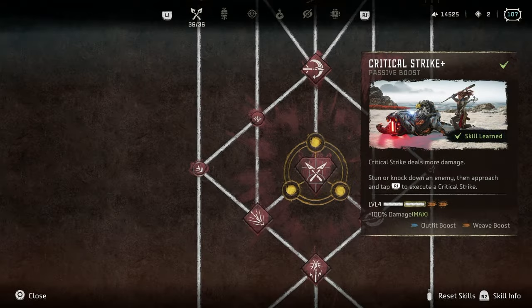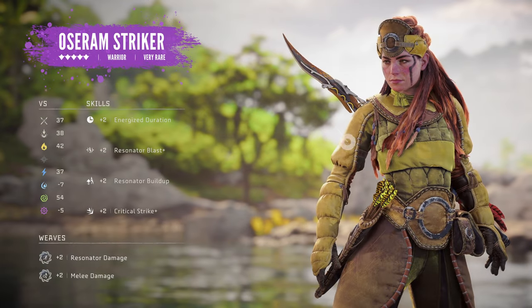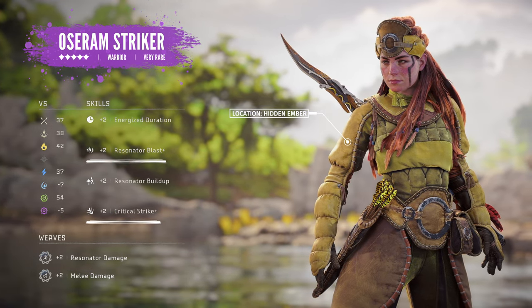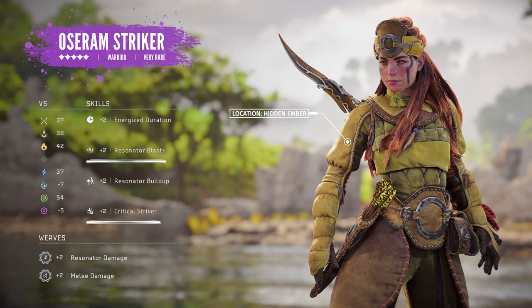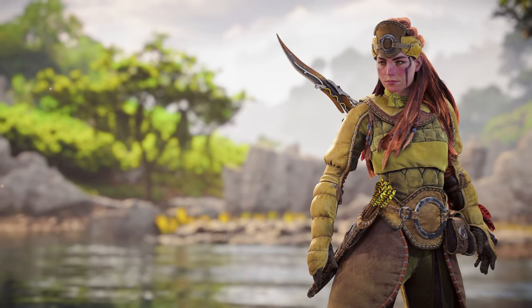To achieve Critical Strike and Resonator Blast Plus level 4, you'll want to unlock their respective passive boosts from the Warrior's skill tree, as well as equip an outfit like the Osurum Striker, which has a built-in plus 2 Critical Strike and Resonator Blast perks. It also includes a Resonator Buildup perk to increase the rate at which Spear Energy builds when performing a Grapplestrike.